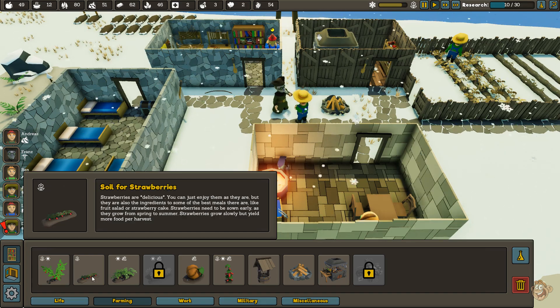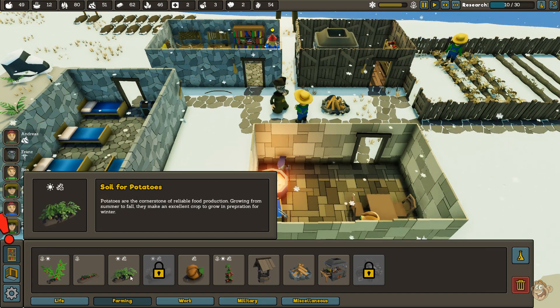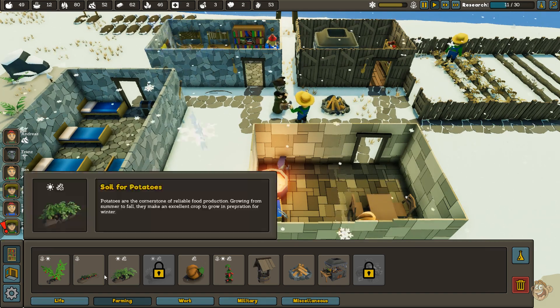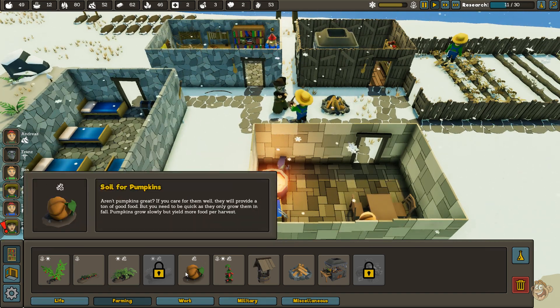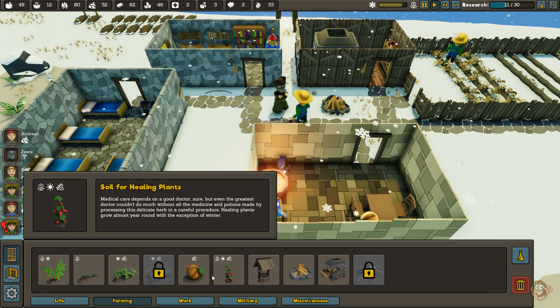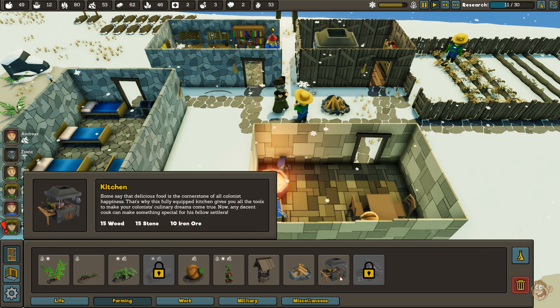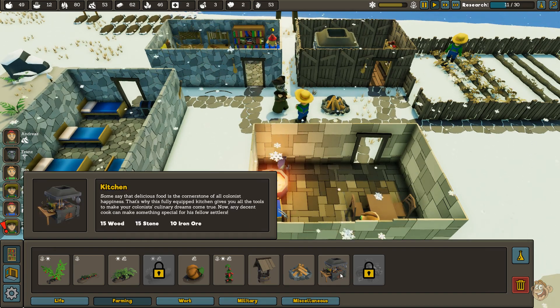We have tomatoes, strawberries, potatoes, and wheat — which I haven't unlocked yet because there's some new stuff in the research tree I'll show you in a second. We also got pumpkins, healing plants, and some new things here too, one of which I haven't unlocked. We got a kitchen.